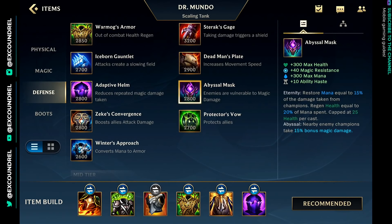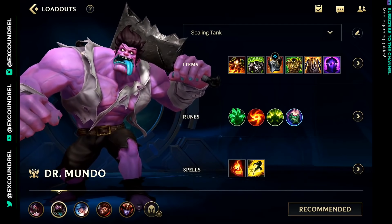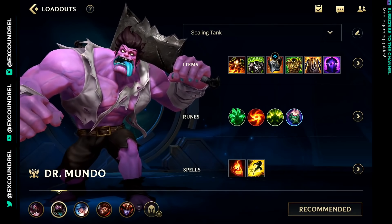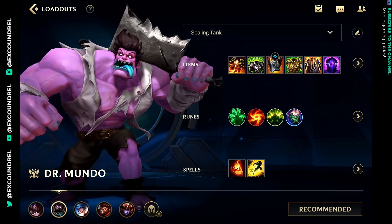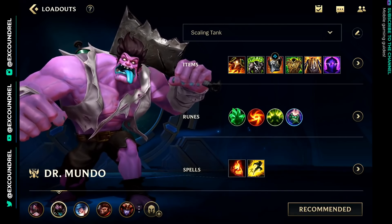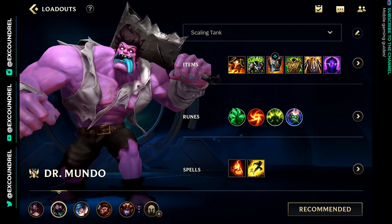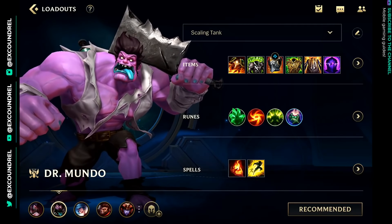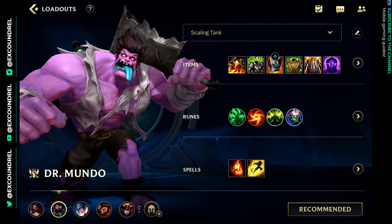Abyssal Mask works quite well for Mundo in terms of increasing the damage he deals in an area around him, even though Mundo doesn't actually have any mana. You can also itemize armor very effectively. The way I think about it is: if I'm going into lots of AD champions, I'll pick Malphite top because Malphite scales with armor. If I'm going into lots of AP champions, Mundo is usually the better choice — he can out-sustain burst damage, and AP champions generally tend to be very burst heavy.